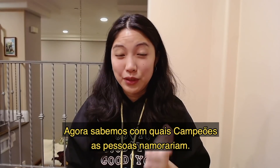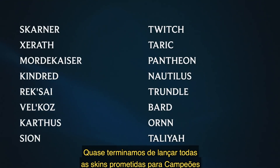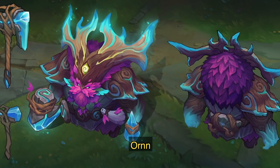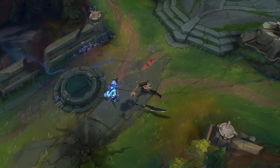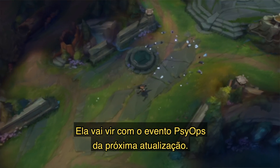Now we definitely know which champions you'd date. We've also nearly finished releasing all the skins we promised for Underserved Champions earlier this year, with just three left for Nautilus, Ornn, and Skarner. League still has more in store, like the gunslinging marksman Samira, whose kit revolves around comboing with style, and she'll be coming out in the PsyOps event next patch.